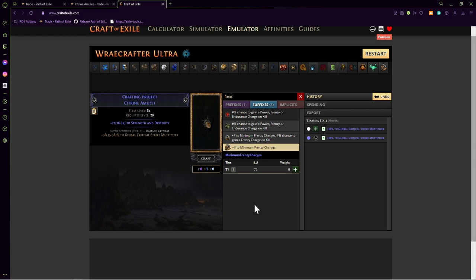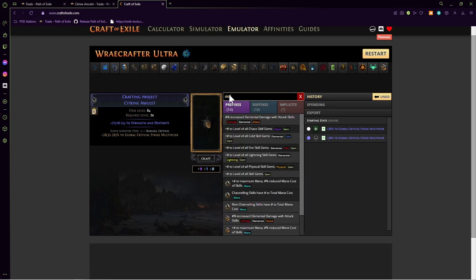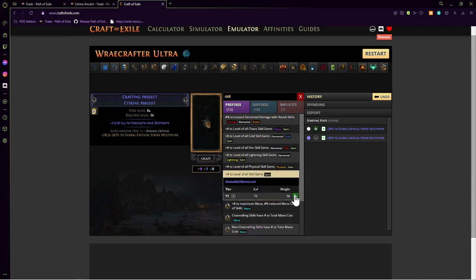Step number one is pretty tedious — we're going to be using Alteration orbs and Augment orbs to hit plus-two plus-one to all active skill gems. Very tedious, you're going to be clicking for a while. It's going to take about 3,000 Alteration orbs and 1,000 Augment orbs, so pretty rough. But it is straightforward, and once you get it it's going to look like this: prefix, plus-one to all deliverable skill gems.